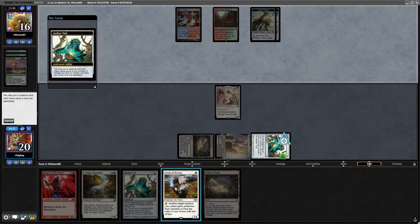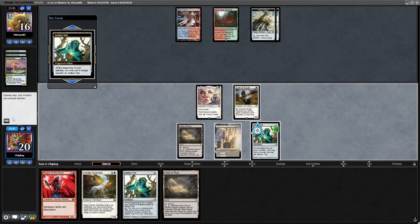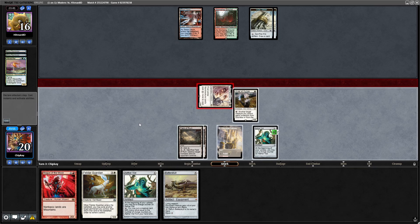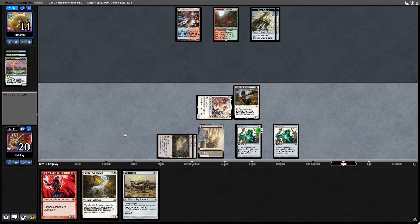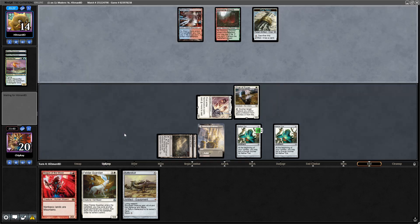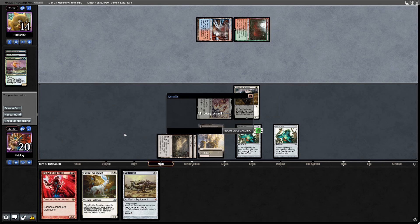We'll activate Aether Vial — Giver of Runes into play. Go to my turn. Aether Vial ticking up. Batterskull, Field of Ruin. Go to combat, swing in for two. They take it. Run out our second Aether Vial. Pass the turn. We've got Magus coming down next turn. They're cracking clues to draw cards — always good to limit their permanents. Cracks another clue to draw a card. Opponent scoops it up.